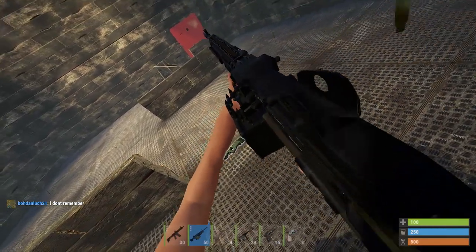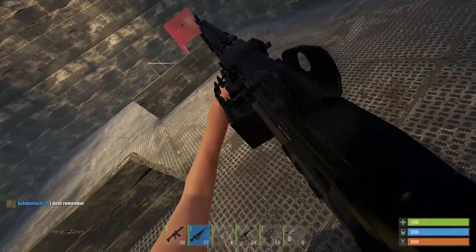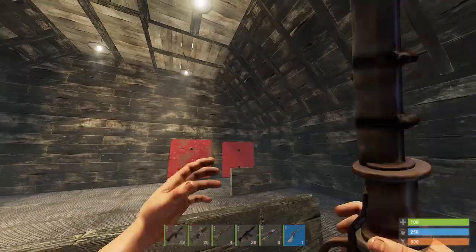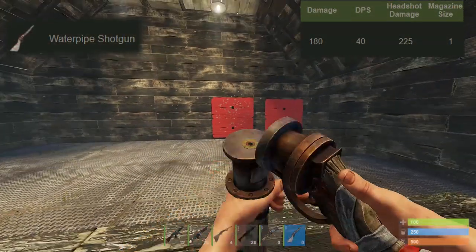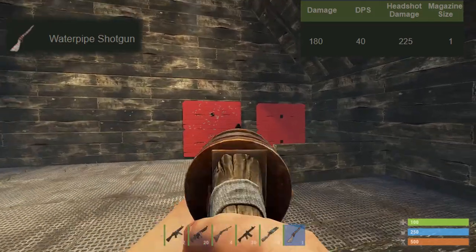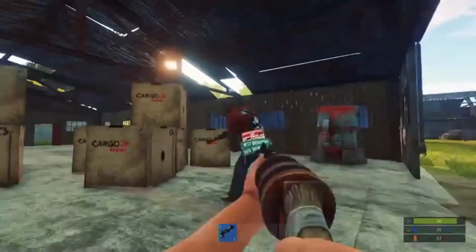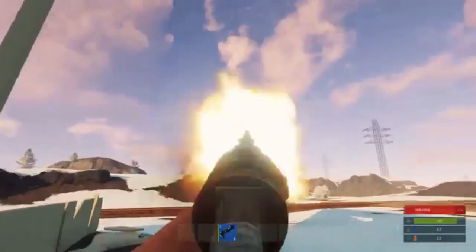We're going to be covering everything from the revolver and water pipe all the way up to tier 3 items like the LR, the AK, and the bolt action. Starting off with the water pipe: it boasts a significant 180 damage per shot, 40 damage per second, a headshot of around 225, and a magazine size of one. So it's only got one shot before you have to reload — you might want to have a couple strapped on you. Not a very reliable weapon in open combat.